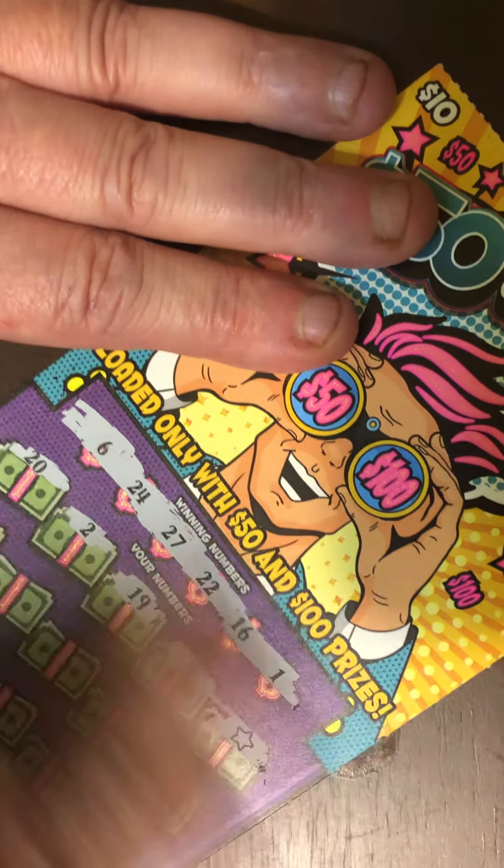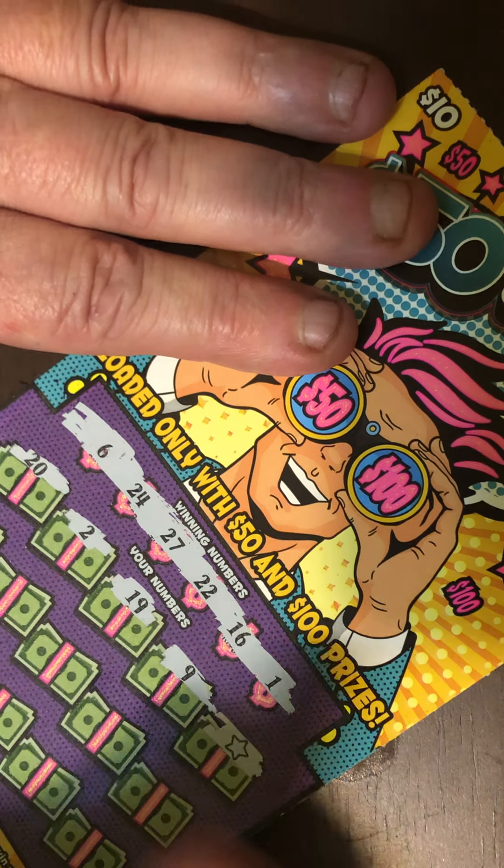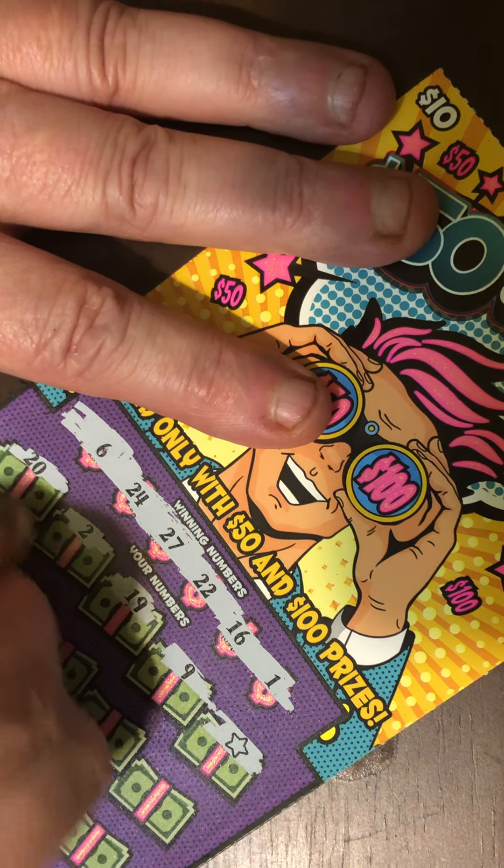And the numbers we're looking for are 6, 24, 27, 22, 16, and 1. So we've got 20 — nothing. 2 — no. 19 — no. 9 — no. Star symbol!